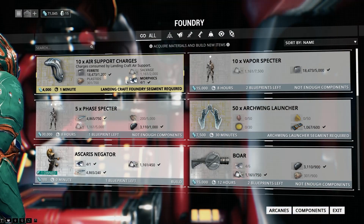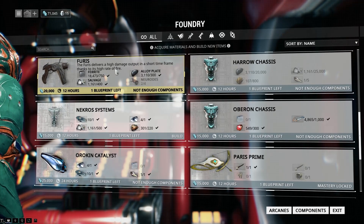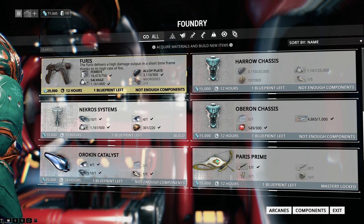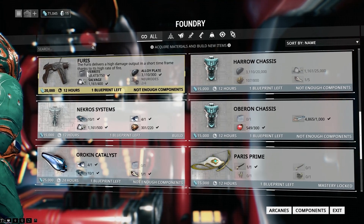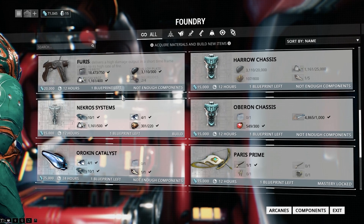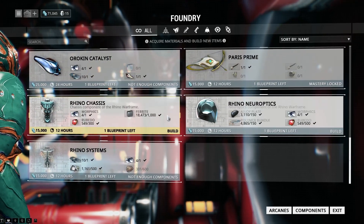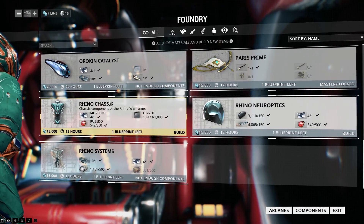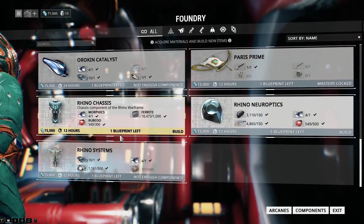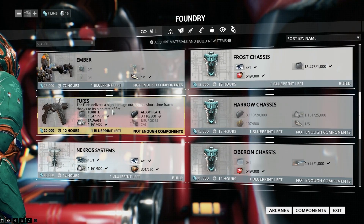The foundry is where you go out into the world and pick up blueprints. You can buy blueprints, but most of the time you pick them up, then if you collect all the resources from doing missions you can build weapons and armor. For example, I made the Rhino armor — it needs Rhino neuro optics, Rhino chassis, and Rhino systems to make a Rhino suit. You need a bunch of things to make one thing.